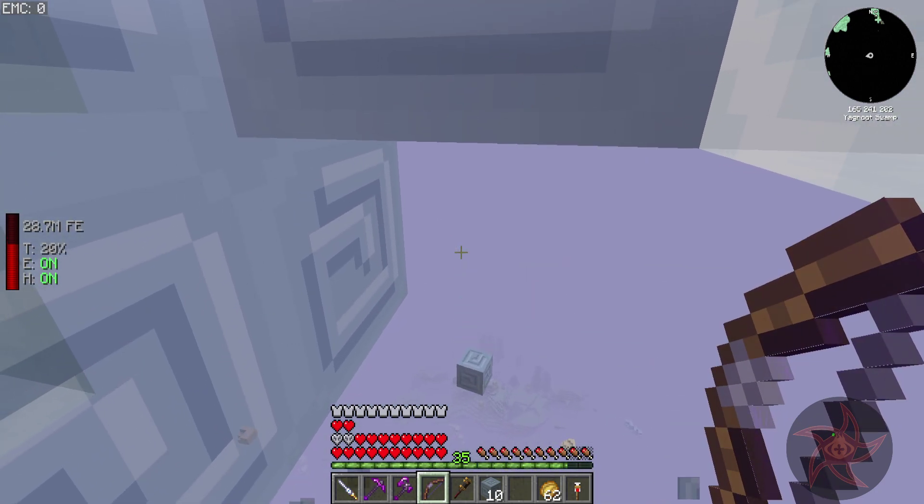I went ahead and made a purple squash, which you do by just putting the blue squash in poison. My squash plant hasn't grown yet. I have the inebriation debuff — literally drunk.